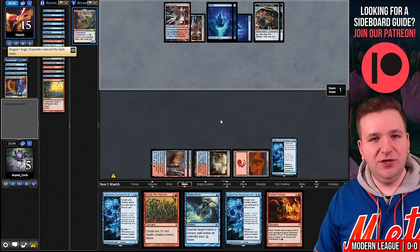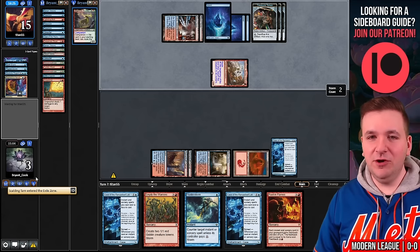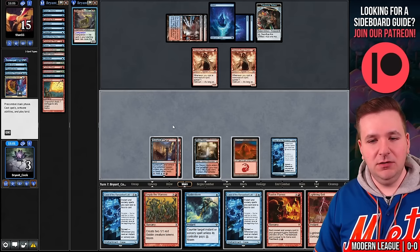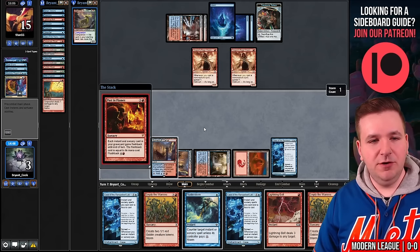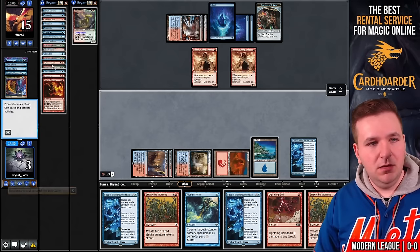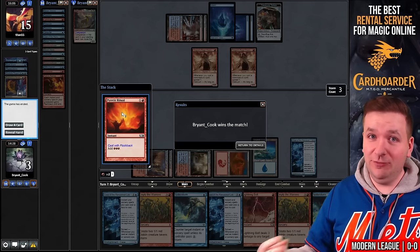We draw another Empty the Warrens. It looks like they don't have counter magic. All Desperate Ritual — we draw a land. We've solved the Case of the Ransacked Lab and we're 1-0. Case of the Ransacked Lab doesn't die to Lightning Bolt — big fan. Also at 3 life I don't die to Lightning Bolt either. Let's try to win the next four.